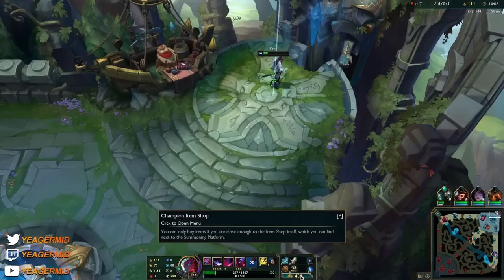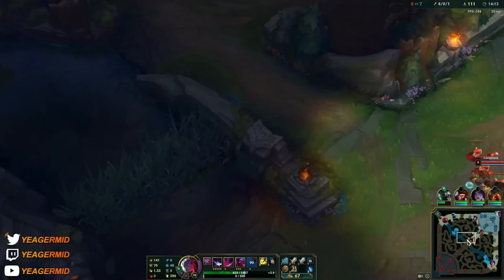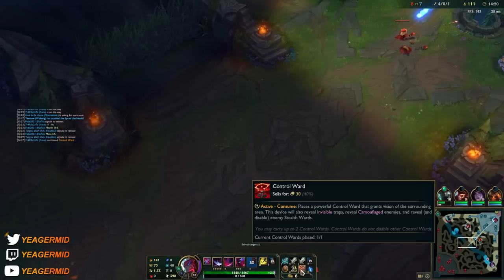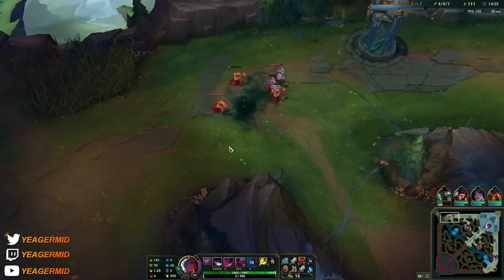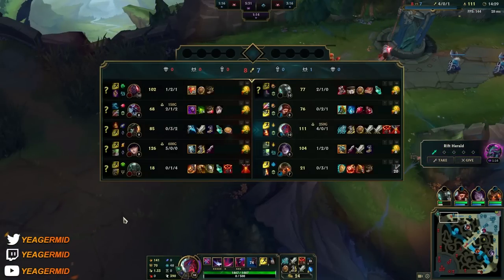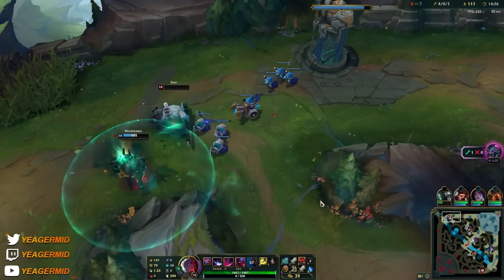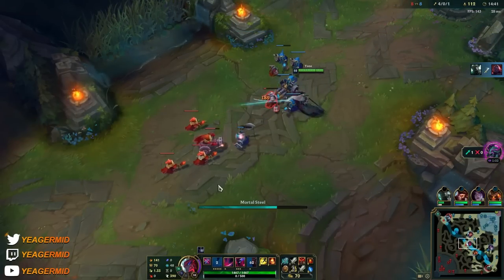We spent way too much time in the side lane because of that ARAM. Usually I don't roam a lot on Yone in the early game — I just like to stay mid, play really aggressive, pressure as much as possible, and then try to force the enemy support and jungler to commit. Looks like the Mordekaiser is winning — we really need him to be fed against that team.